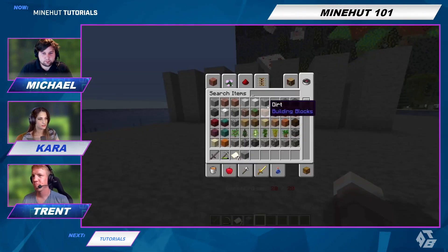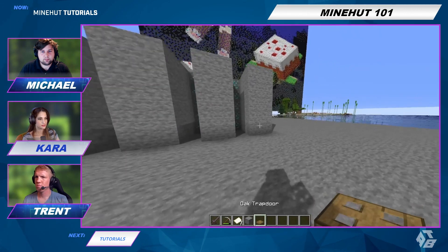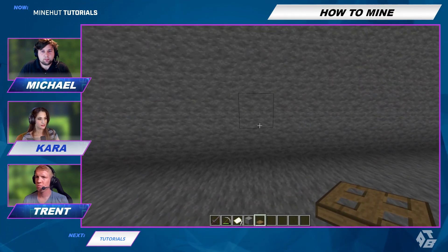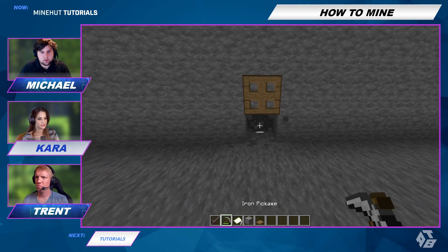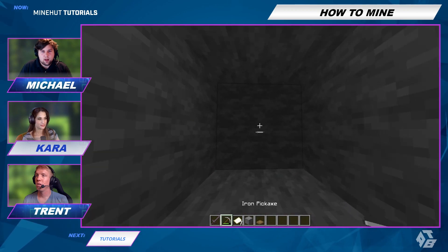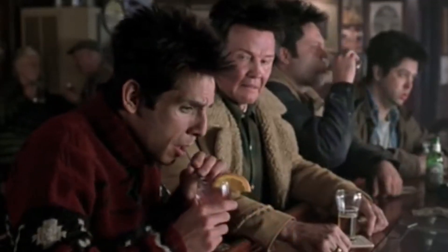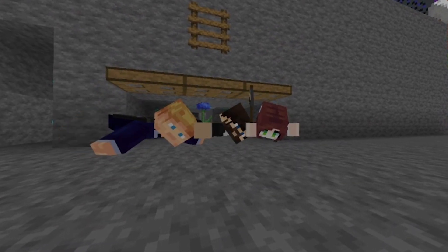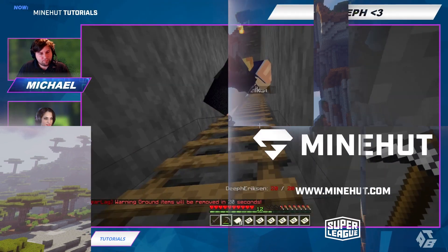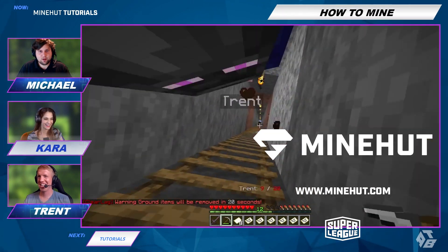I've known some people who do a trapdoor here — they place a trapdoor and go through it so that they're one block high, and then they just dig that way. I don't like that — it's too claustrophobic, not very well ventilated down there. And that's how you mine efficiently on your Minehut server!